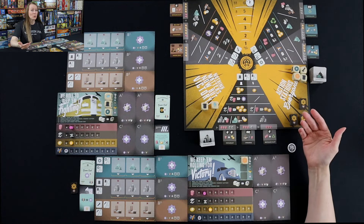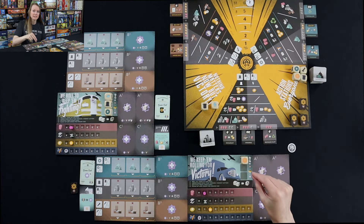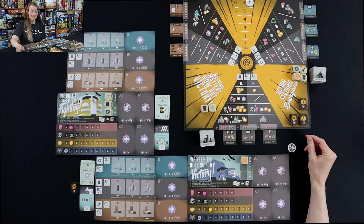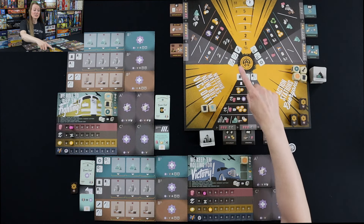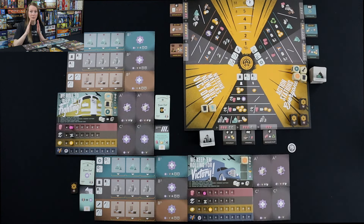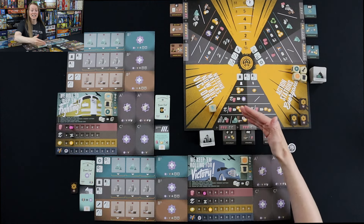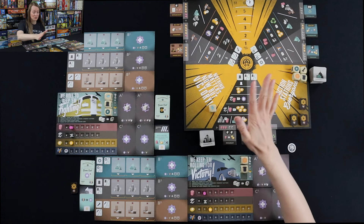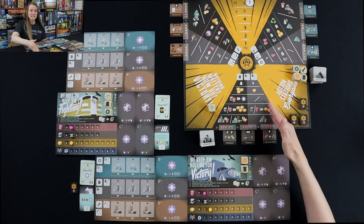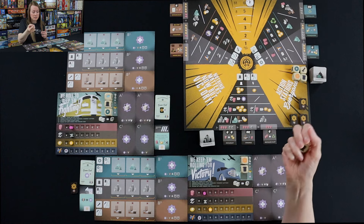I can keep more dice if I want, but I can reroll up to two times. Every single time I roll though, I have to keep one die. So I'm going to think: do I want to keep that top hat? Keeping the top hat gets me cash and money, and I need money so I can upgrade my cargo hold and get more workers. So I'm going to keep the top hat and roll the die hoping to get another worker, because the energy is not as strong.